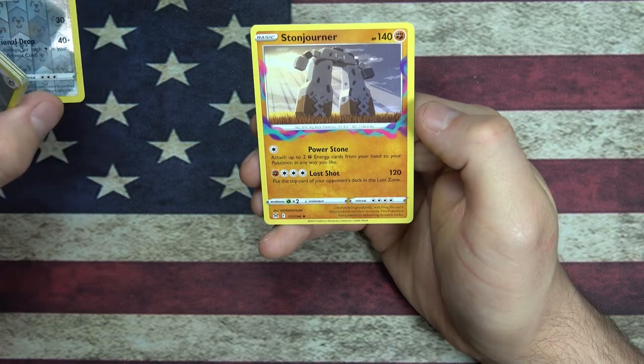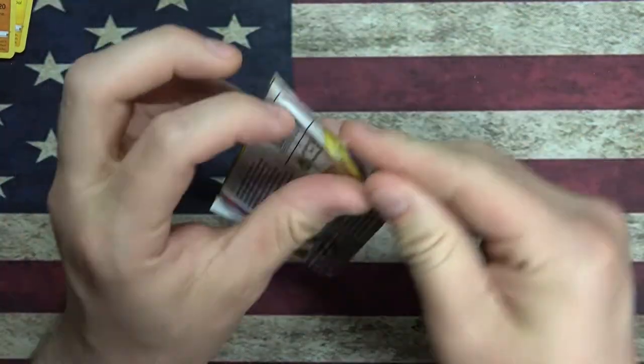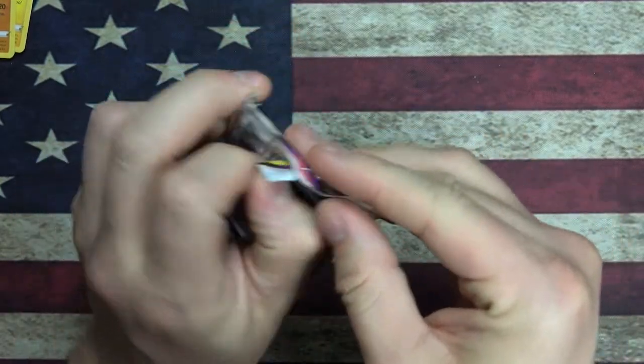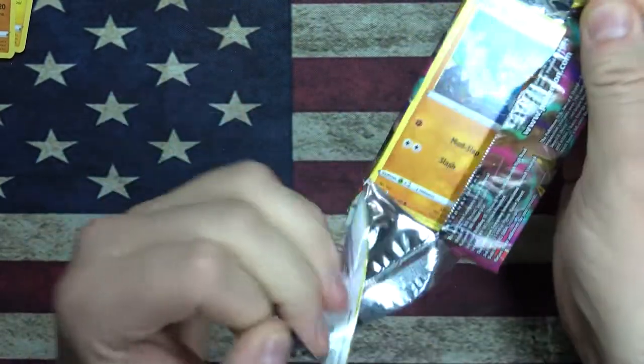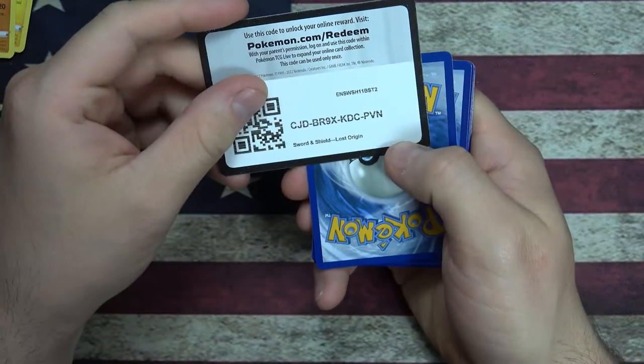Stunjorner - big Rock Pokemon. I like it, it's outlandish, it's crazy, it doesn't make any sense. Open it with just my sheer will. Another code card for you.